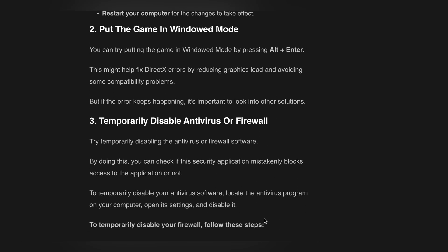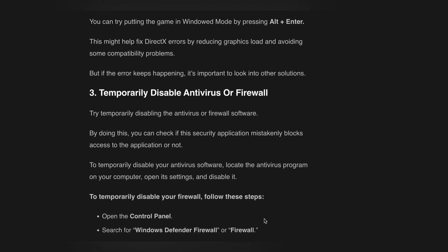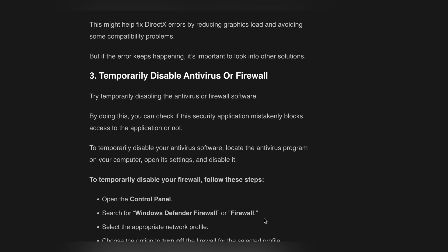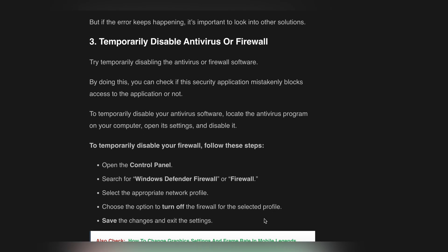You can try putting the game in windowed mode by pressing Alt + Enter. This might fix the DirectX error by reducing graphic load and avoiding some compatibility problems. But if the error keeps happening, it's important to look into other solutions.